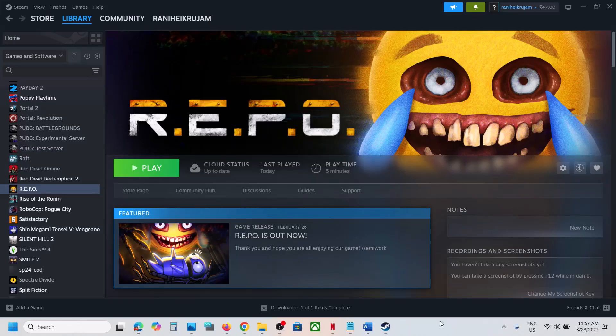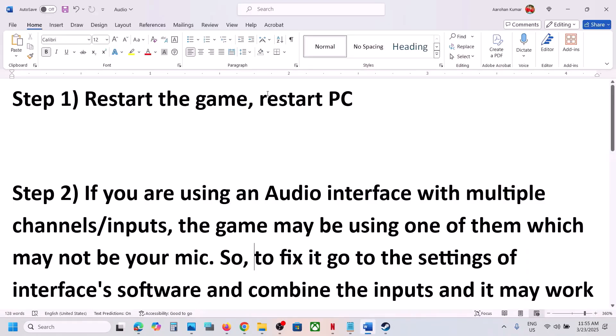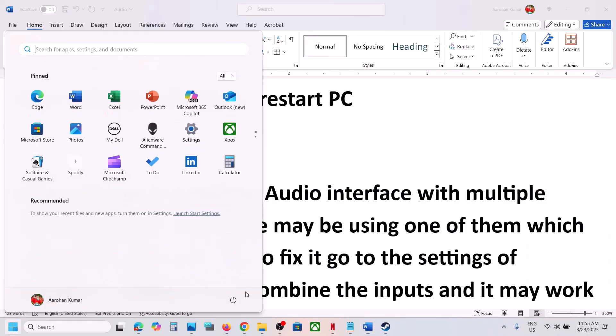Hello guys, welcome to my channel. Today in this video I'm going to show you how to fix when voice chat or the microphone is not working with the game on your Windows computer. The first step is to restart the game — just close the game and then launch it once again and check. If that does not work, restart your computer, as this has worked for many players.